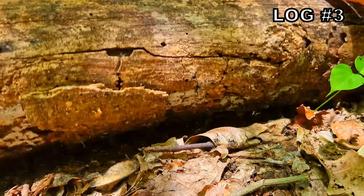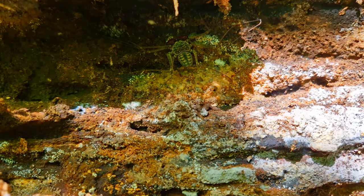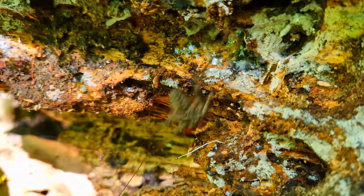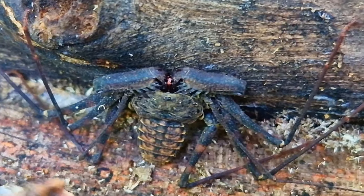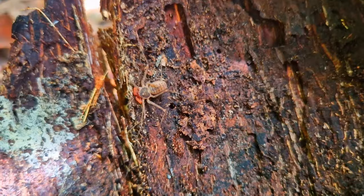At first it looks like nothing is underneath log number three. That is because the animal that is under there can teleport. These are whip spiders and they are fast — very fast. I like these spiders so much because one moment they're there and the next moment they're gone and you don't know if they're on you or not. So fun.